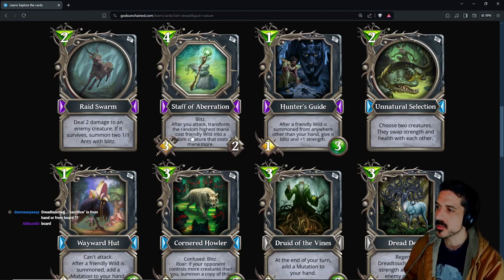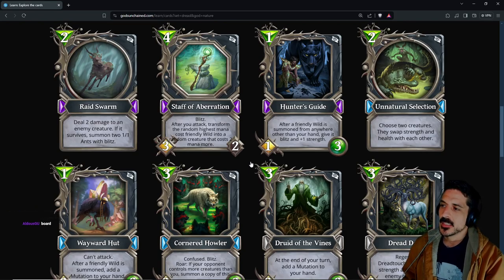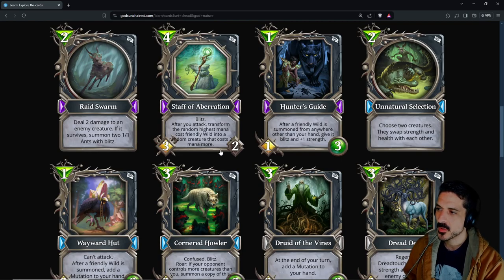Staff of Aberration: four-mana 3/2 blitz — after you attack, transform the random highest mana cost friendly wild into a random creature that costs two mana or more. Dread touch sacrifices from the board, so you kill a creature you have on the board and your wild creatures cost two more, but it's a random creature. High variance, but there is a lot of synergy with just having a wild tribe. A 3/2 relic with blitz does have upside — pretty solid.